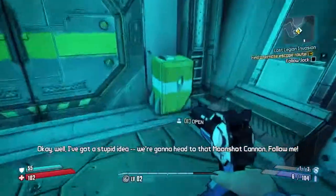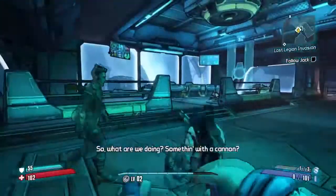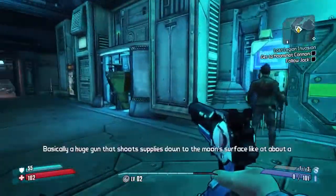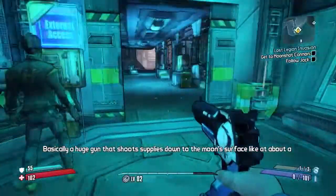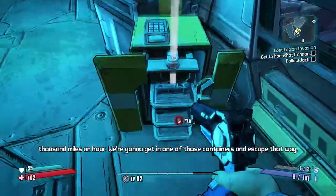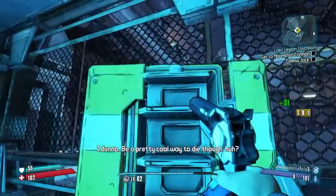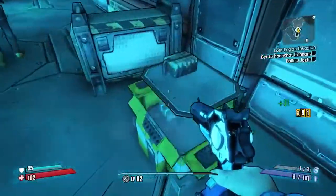Okay, well I've got a stupid idea. We're gonna head to that moonshot cannon. Follow me. So what are we doing? Something with a cannon? Basically a huge gun that shoots supplies down to the moon's surface at about a thousand miles an hour. We're gonna get in one of those containers and escape that way. Is that safe? I don't know. That sounds fun — be a pretty cool way to die though, huh?